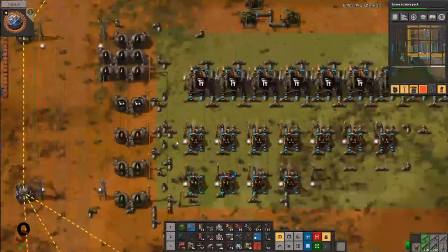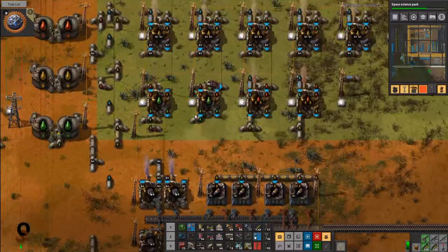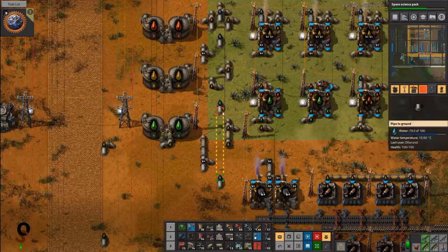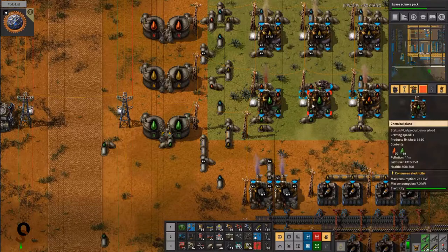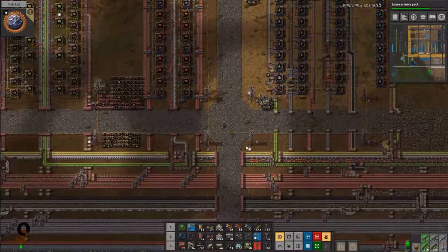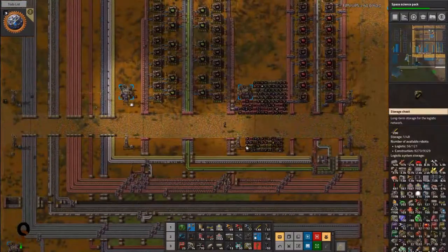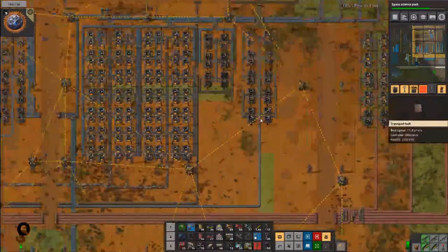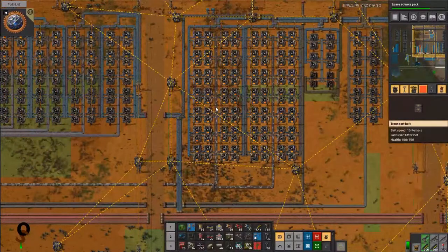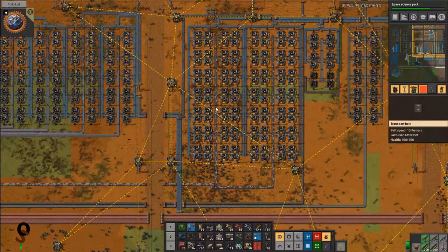These guys are going full tilt — well, everyone except the lubrication makers. I don't know how I can bootstrap that steel; I don't really have a good spot to put more of these, since they're so wide using the electric furnaces.